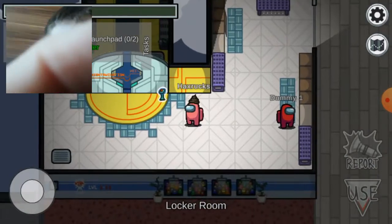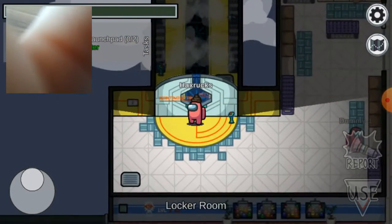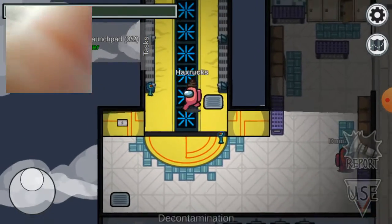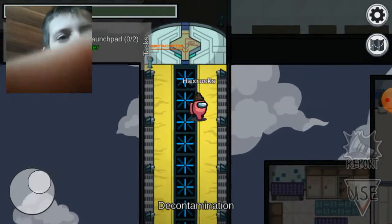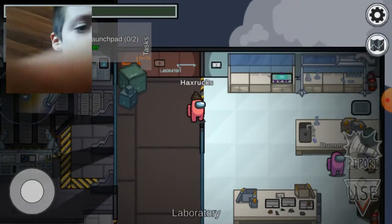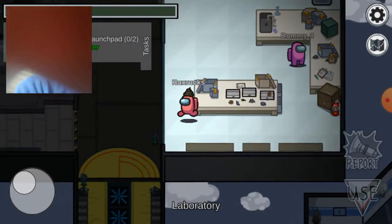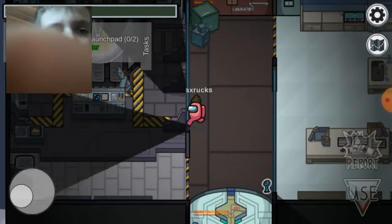Hey dummy one! Let me in, let me in. There we go. This kind of reminds me of that one scene from Stranger Things. I'm back. Hey, there's dummy four — what are you doing? It looks like there's a task here also.